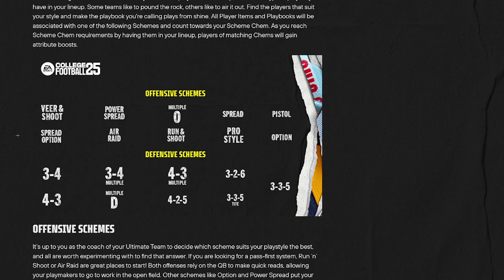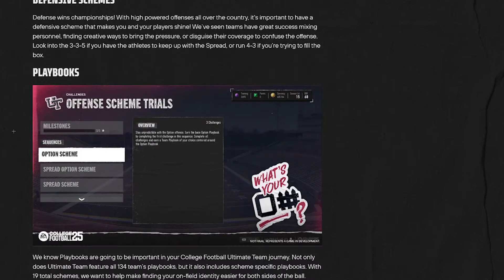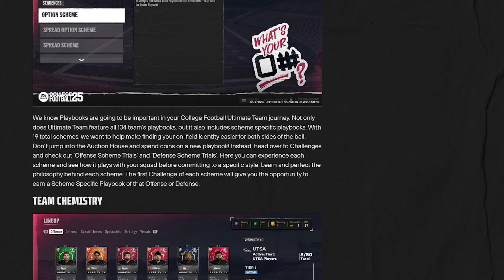Here are the offensive and defensive schemes. If you want to pause the video you can look through all of this — it's the playbooks. This is challenges. It reads: 'Stay unpredictable with the option offense — earn the base option playbook by completing the first challenge in this sequence, complete all challenges to earn a team playbook of your choice centered around the option playbook.' Not only does Ultimate Team feature all 134 playbooks, but it also includes scheme-specific playbooks with 19 total schemes.